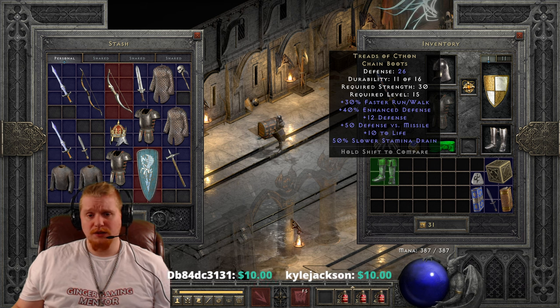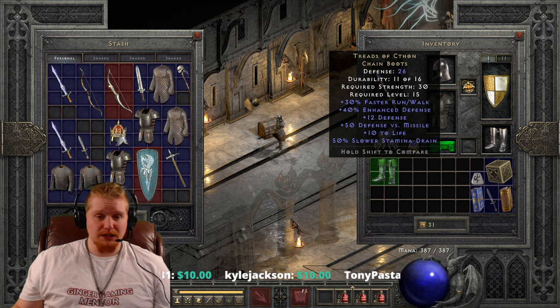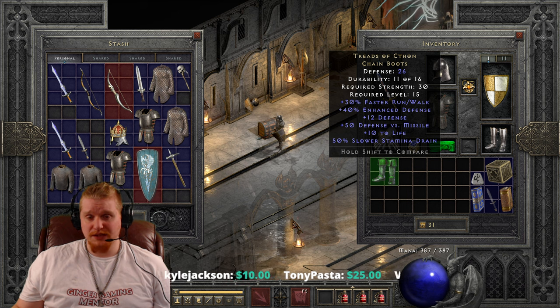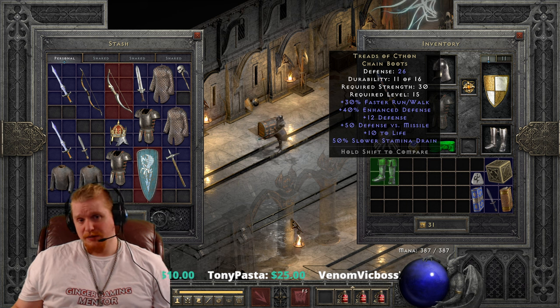Like for instance, Twitch Throw is level 16. Eratha's set is level 15. And so forth and so on. There are a lot of good level 15 items. This one is 30% faster run walk, which is always nice to have on a character.